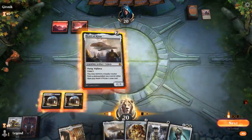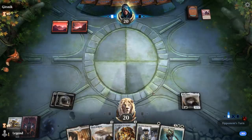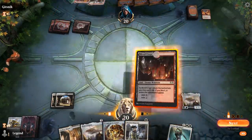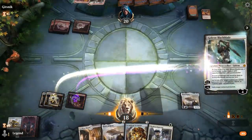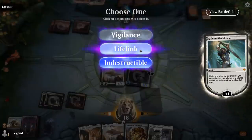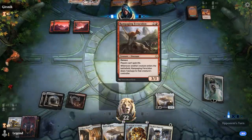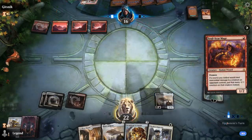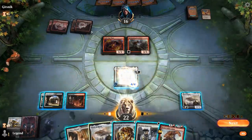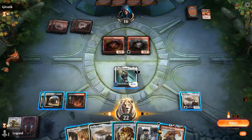Gideon — even better. We can crew Heart of Kiran by just tapping Gideon next turn and give it lifelink. A Light Up the Stage was cast — that's never pretty. I'm going to play my red source and hit for 4. Our opponent's going to have a hard time beating this Gideon combo, although they do have Ferocidon to prevent life gain. They can cast both cards before they go away. Bonecrusher Giant could Stomp the Soulscar Mage which could also shrink down Heart of Kiran. So we play Scrap Heap to crew Heart and then attack and Stomp the Soulscar Mage.